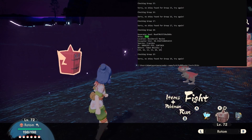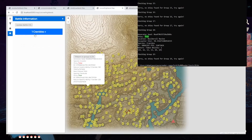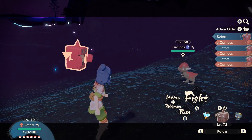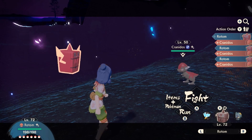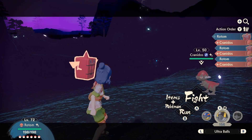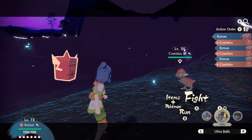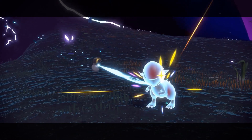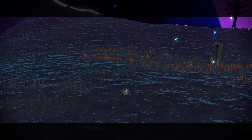Let's check the battle information — there's Cranidos, shiny, obviously Timid, and all IVs match exactly what the tool said. The tool is predicting things correctly. This tool can only predict the first Pokémon that spawn out of a distortion for each location. If you check and don't get a shiny, just reset the game, come back, load in, run the script again — that's all there is to it.